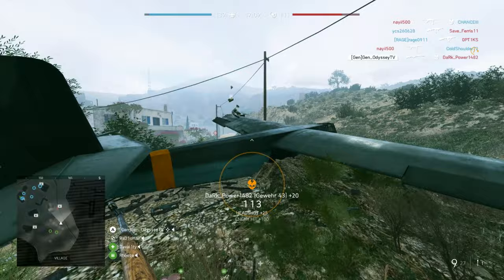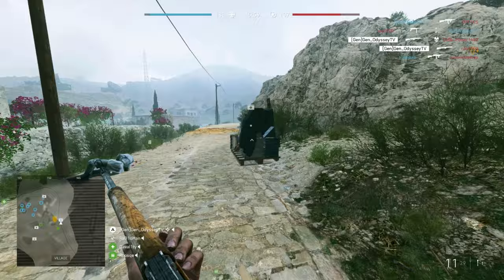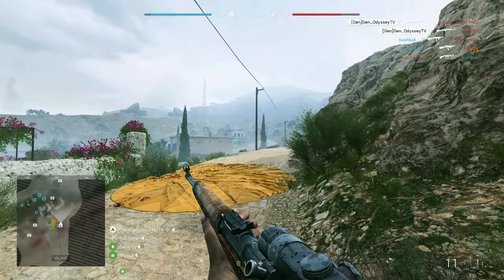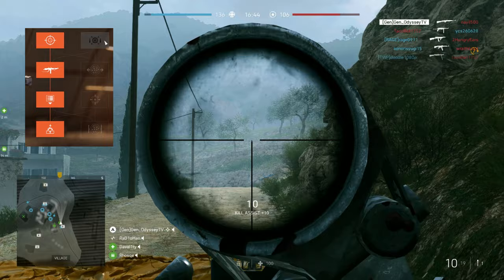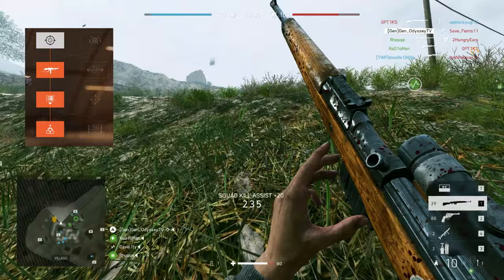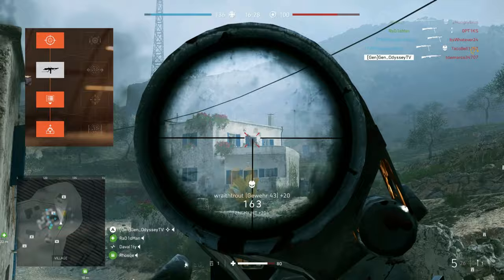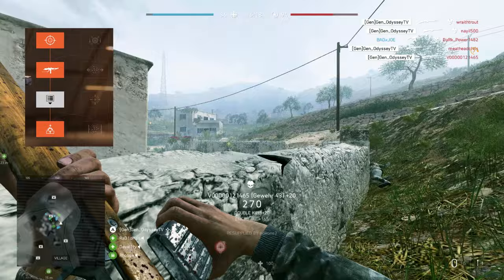Let's move to the third gun, the semi-auto rifle Gewehr 43. There were actually some changes in the specialization I use on the Gewehr 43. I go for the left-side specialization. I go for quick aim instead of high velocity bullets. High velocity bullets give 10% faster bullets, but I prefer quick aim because I play a little aggressive. Then enhanced grips, and I prefer the detachable magazine over the lightened stock because the reload on this gun is really slow without it. And then the recoil buffer.